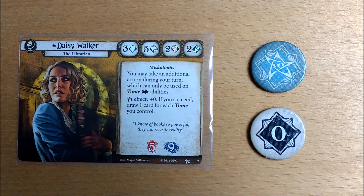Daisy's elder sign ability counts as a plus zero. If she succeeds she gets to draw a card for each tome she controls. As we'll see in a minute this can be up to four.